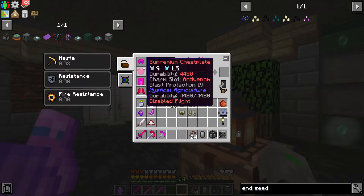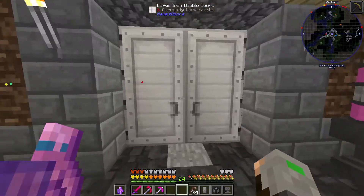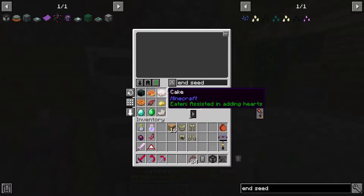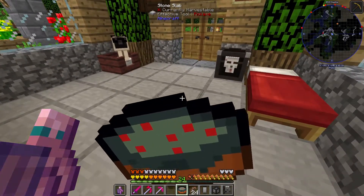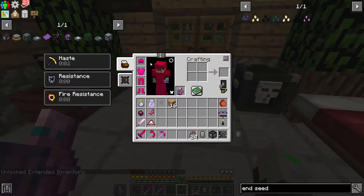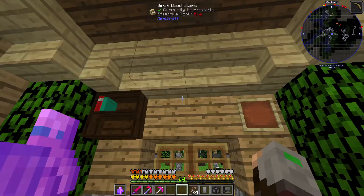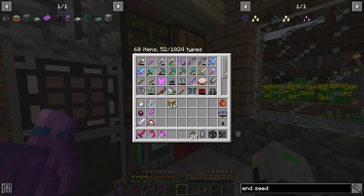In order for us to switch easily between our supreme armor set and our ender armor set we need to make use of the inventory upgrade. I already gathered some of the ingredients — you can easily get this, eat it, and bam, we have it now. We can just equip this, and if we want to change we can just do this and we've switched. Look at that!